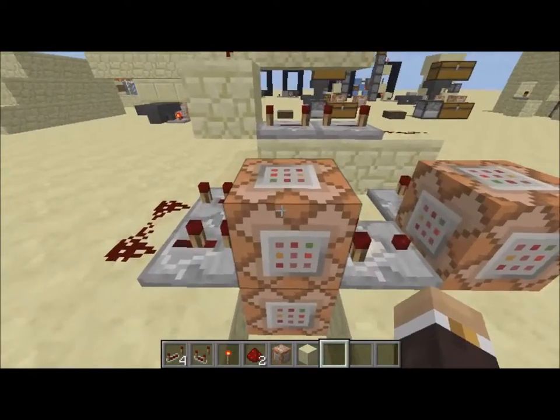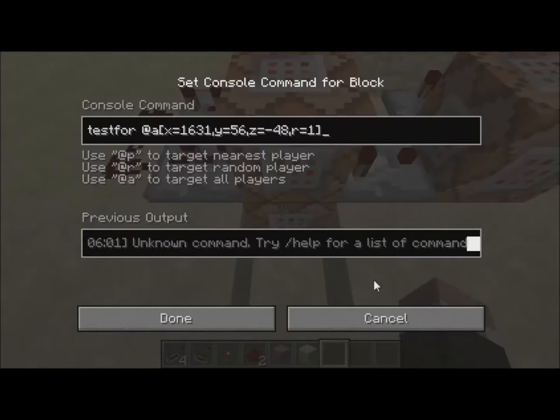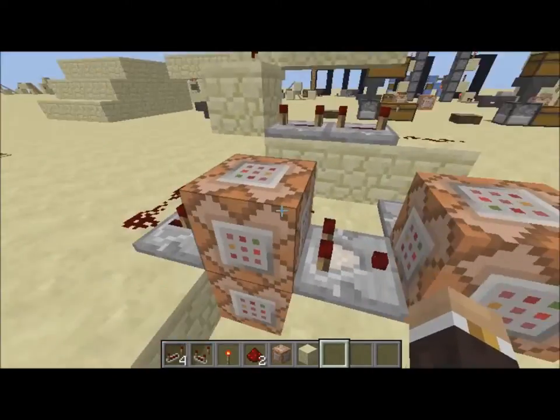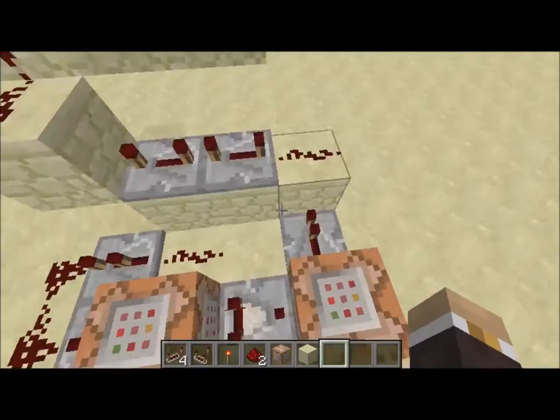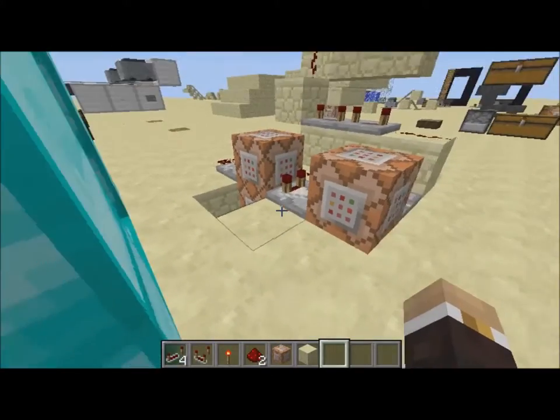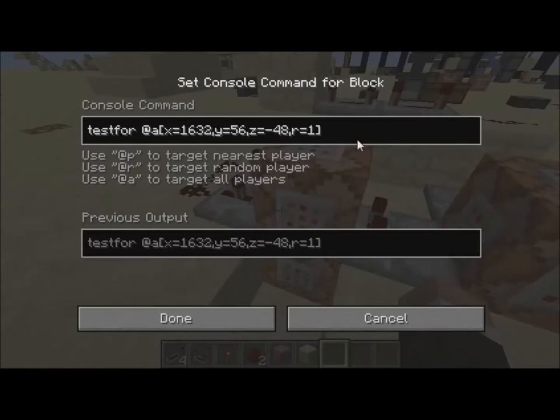While this thing is running, it is testing for these two command blocks, and basically what it's doing is seeing if there is a player in either of these two spots right here. If there is, then it'll enable this comparator and run this rig right here.